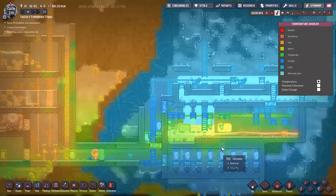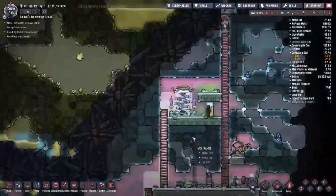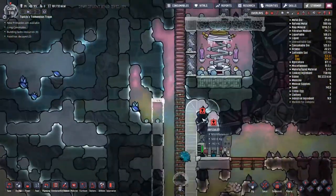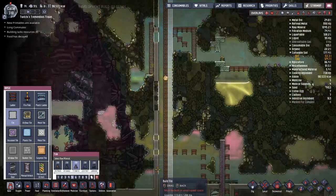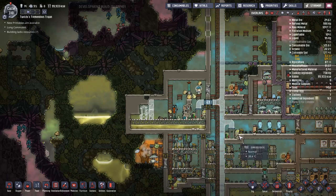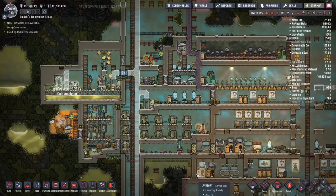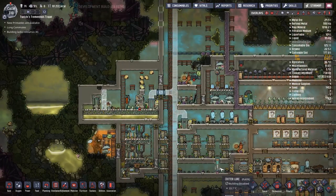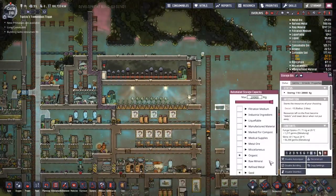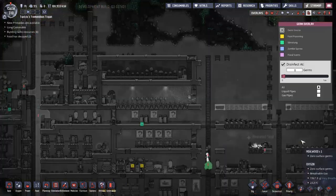One of the other problems we've got is we are running out of water, as is always the case — we always seem to be right on the verge of completely running out of water. This means we can't do our high-level science because the big computer science machine needs water to function. I'm going to put an outhouse down in the slime farm so we can induce more morbs into the area, because that's exactly what we want. We're also going to put up a monument for Trevaldo — the Trevaldo Memorial Slime Farm.